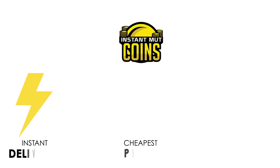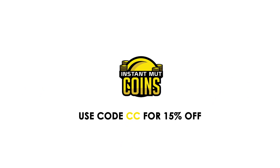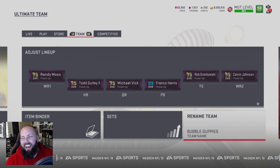Build the god squad you've always wanted — instant muck coins dot com, instant delivery, cheapest prices, 24/7 support. Use code CC for 15% off; EA tax 10% is covered. Hey, what is going on Madden family, we are back today.